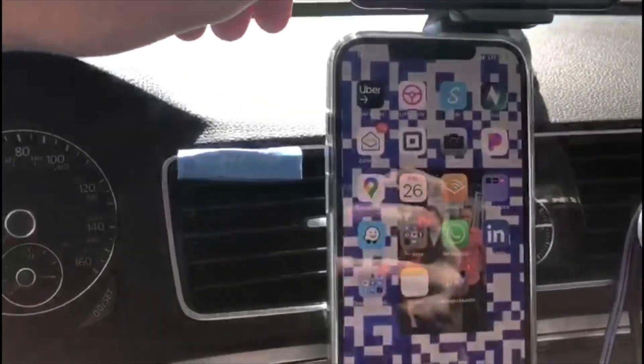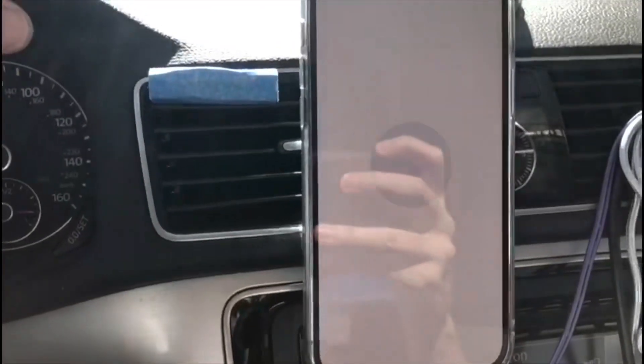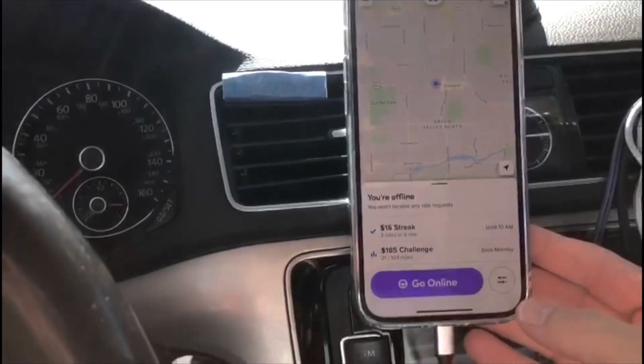All right, today I'm going to show you guys how to use the arrive by filter the best you can on Lyft. First off, open up the Lyft app and then you're going to click on this icon right next to go online.